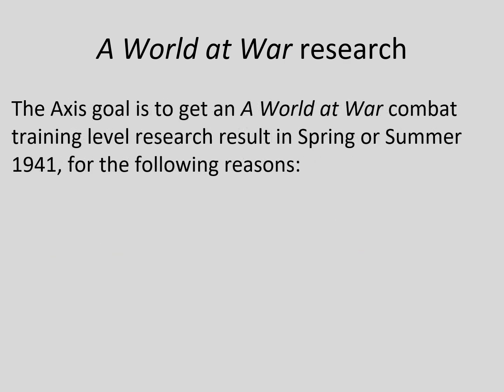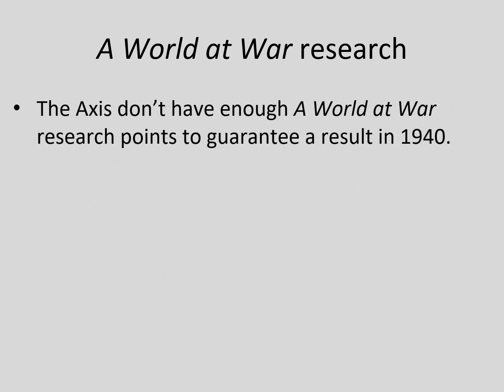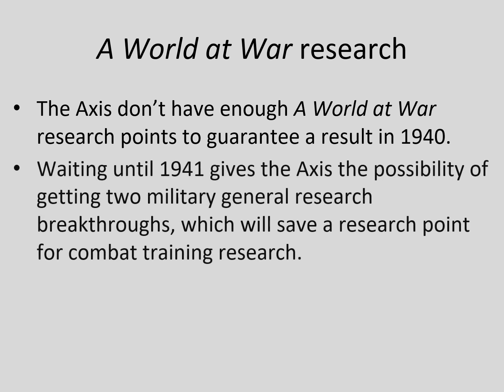The Axis target is a World at War combat training result in 1941 for a number of reasons. The plus-two modifier from the Axis 18-step Gathering Storm specialized units result only applies to the first A World at War combat training research roll, so the Axis have to get their result on the first try. The Axis don't have enough research points to be sure of getting a result in 1940. By waiting until 1941, the Axis might get two military general research breakthroughs, which will save a research point for combat training research.